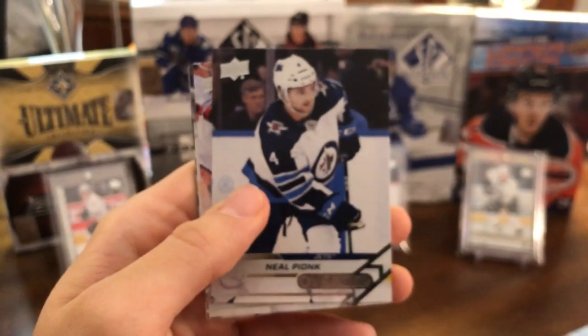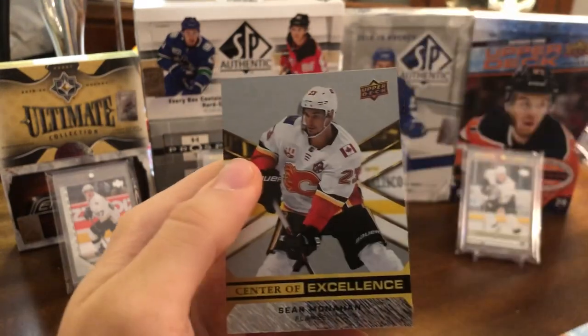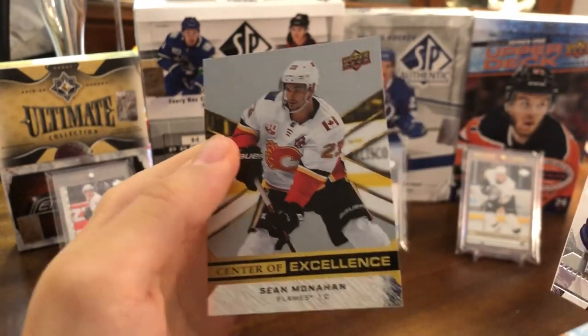From the overtime pack we have Neil Pionk, Morgan Geeky Rookies — that's kind of cool — Brayden Point, Center of Excellence, and Sean Monaghan.